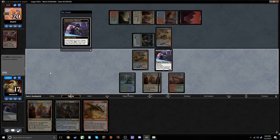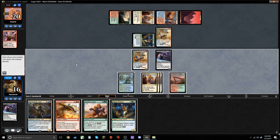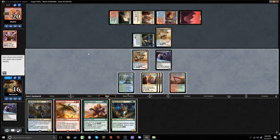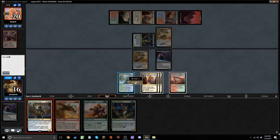Let's draw a card with our Glint Sleeve Siphoner. This is already feeling a lot better than the Nickel Bolus nonsense we had going on before. Maybe it's small sample size. What are my options here? Don't love playing Glorybringer here when he doesn't have a threat we need to kill right now, or a Planeswalker to threaten. So I kind of like playing Scarab God. You can't really send him with a Siphoner either. Let's just play Scarab God.